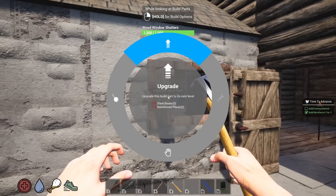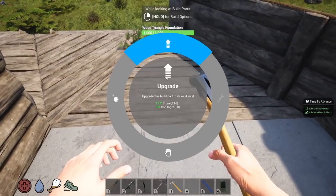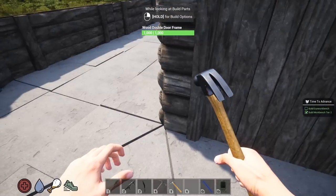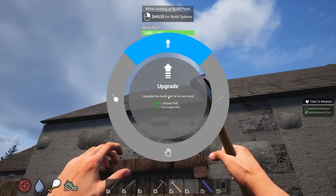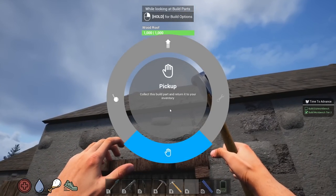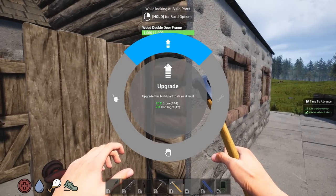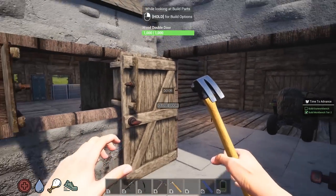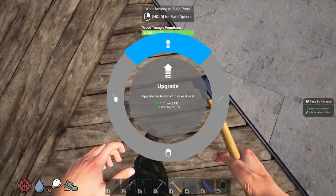Upgrade the walls — wait, steel beam and reinforced plank? I won't be upgrading that right now. Let's keep doing the regular upgrades. The roof upgrade — I think I'm going to leave the roof alone. It looks pretty cool with the stone and wood combination.